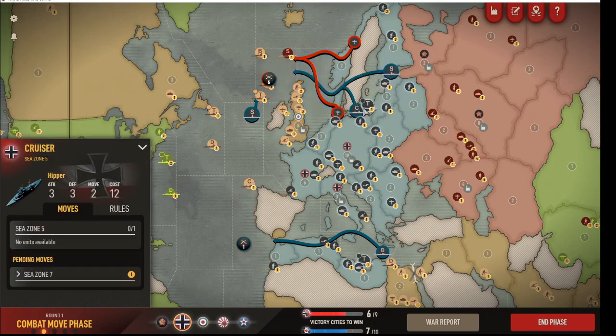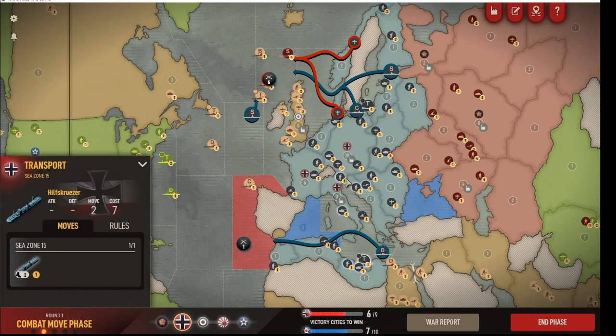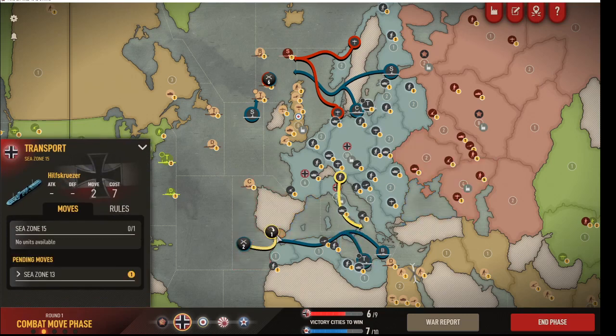Hopefully a surviving transport sits in the Baltic and a battleship sits off the coast of UK, which means that the destroyer there has to be committed against the battleship if he wants to destroy it without serious loss of planes. The effect is that in order to deter a sea lion, he has to put himself in a position where he can't build a fleet in UK round 1. So that's the idea — it's not actually a sea lion attempt, it's a sea lion threat.